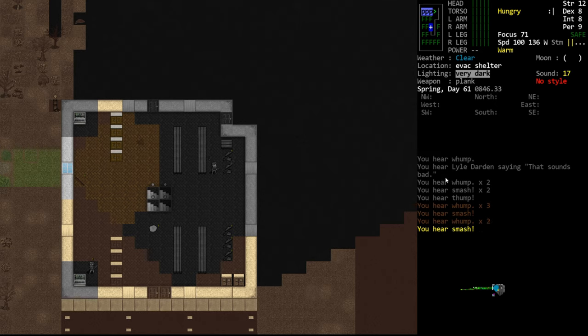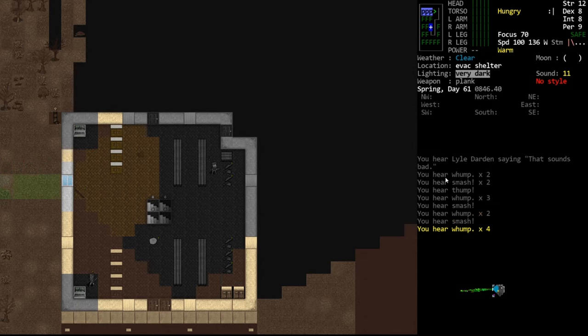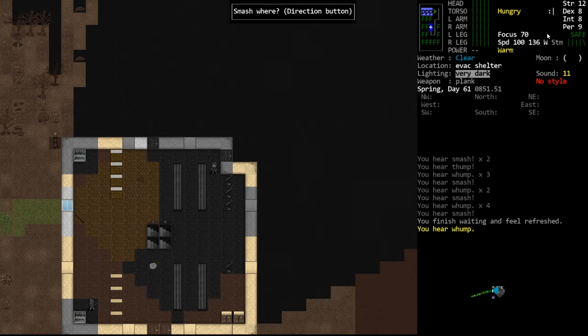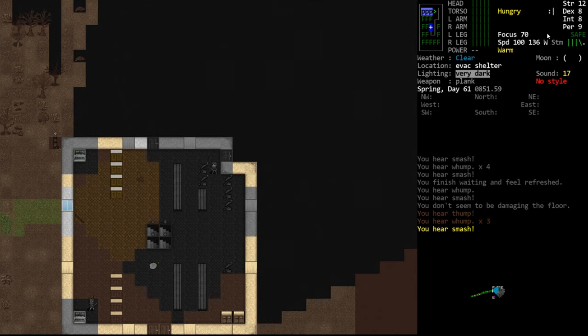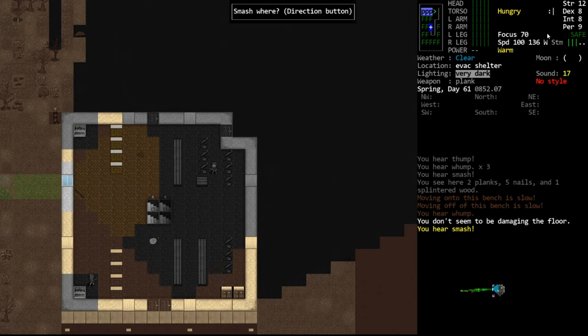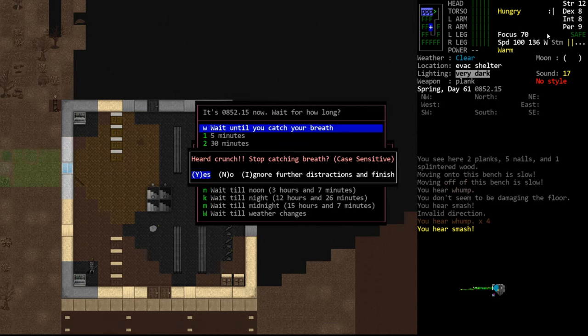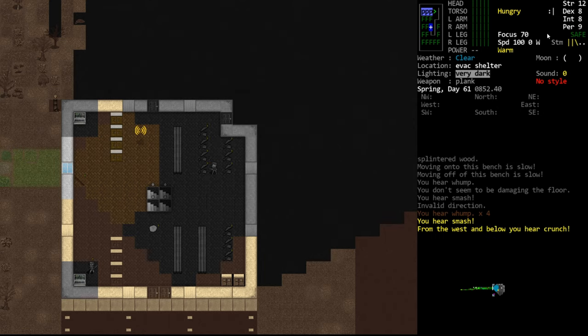We're just going to smash some things and gather up wood. This is a pretty frequent thing I do around my bases because I tend to do everything by fire for a long period of time. We're going to rest any time our stamina gets low — it's very important that we don't get winded, so we're going to rest in between smashes. We need firewood for our fire.